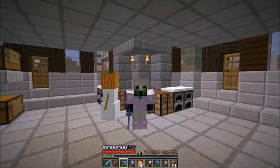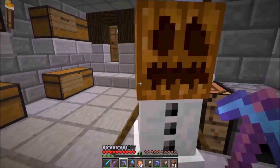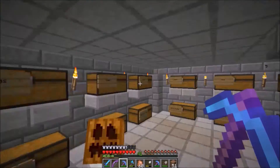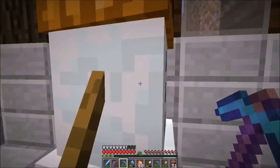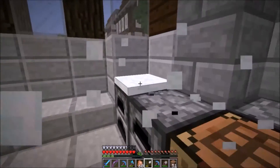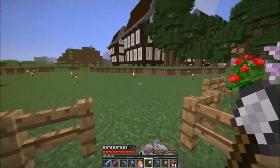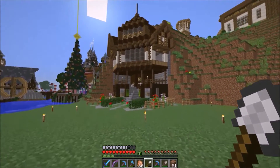We are back at our base — and look who decided to drop by: a snow golem! Apparently someone has been pranking the entire server with snow golems — putting them at everyone's base. Traven has one, Hodak has one, and we still have no idea who did it. I don't really see it as a prank though, because I could actually use this snow since it's Christmas season and it's about time to decorate our base.